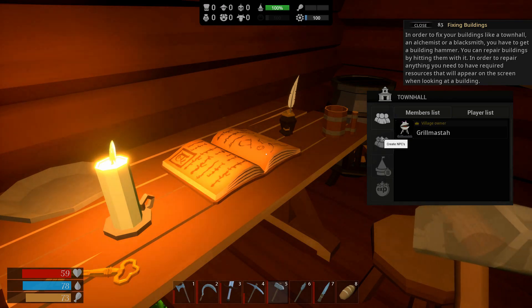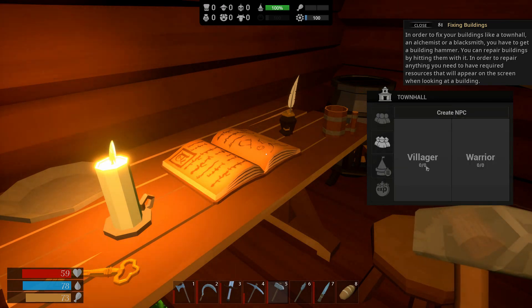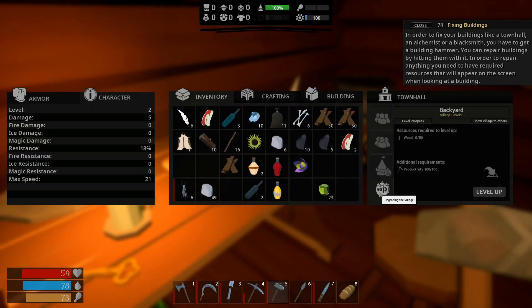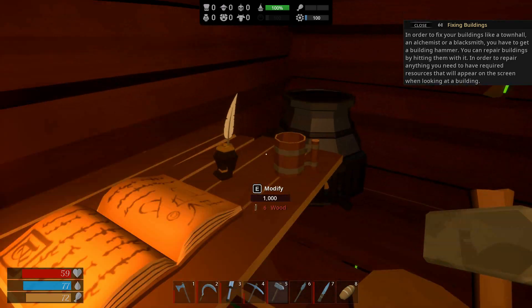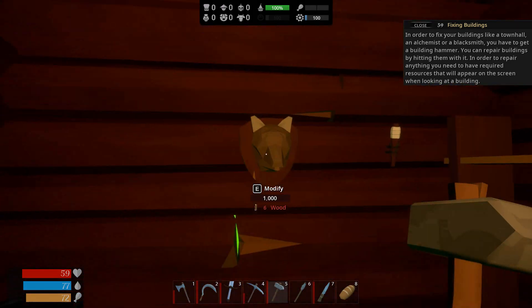Manage. Town hall. I can create NPCs. How does that work? I assume I'm going to probably need houses or something. Upgrading your village - resource required to level up: wood. So I just simply need to put wood in here. That's interesting. This whole thing is a cool way to do it.